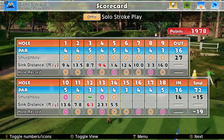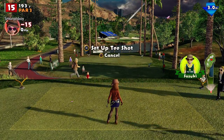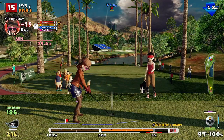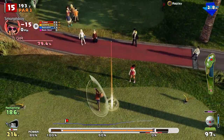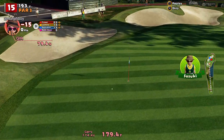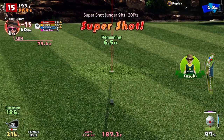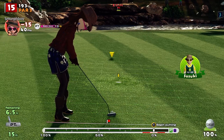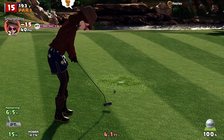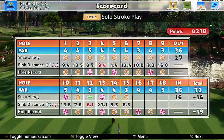15's the par 3 — into the wind. Good pin position, right in the middle, not too difficult. Missed the ultra backspin. That's not bad — I'll end up pin high. It's a 7-foot. Get in there. There we go — 16 under.